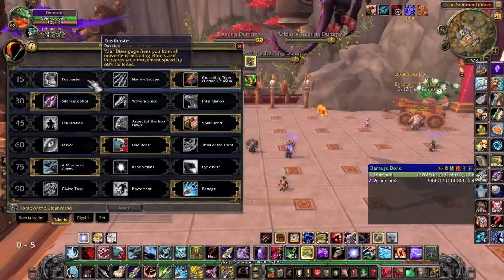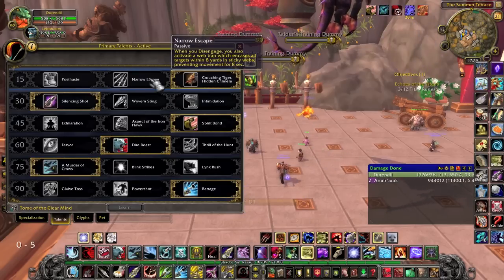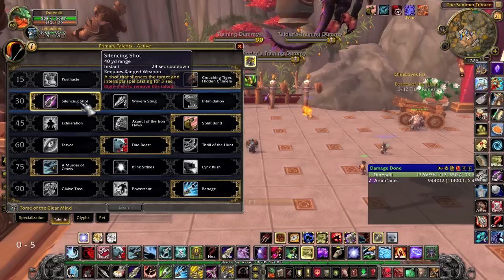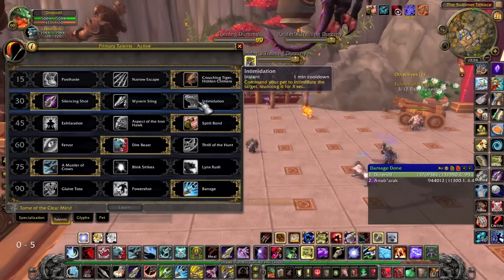For rank 1, you will usually want to use Post-haste, especially if you need to kite adds or move quickly from one side of the room to the other. You'll never need Narrow Escape. However, Crouching Tiger Hidden Chimera can be very useful because of the Deterrence cooldown reduction. Deterrence is particularly useful when a boss casts hard-hitting abilities at you or when you need to tank a boss while raising your pet. Silencing Shot is to be taken whenever the boss has an interruptible cast, especially if it's dangerous. Wyvern Sting is only useful when two adds need to be crowd-controlled, and Intimidation is also very situational.